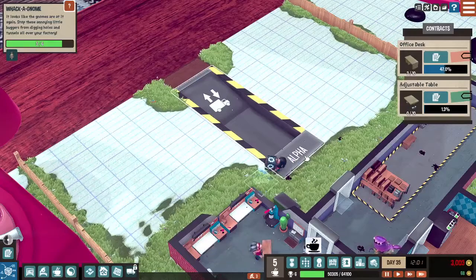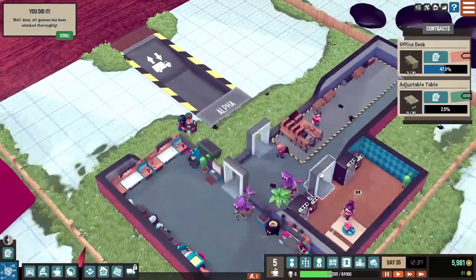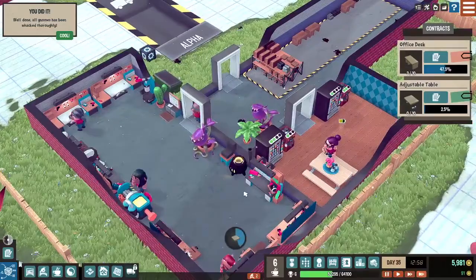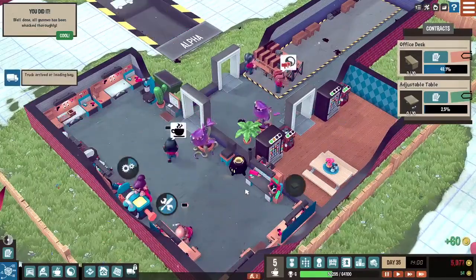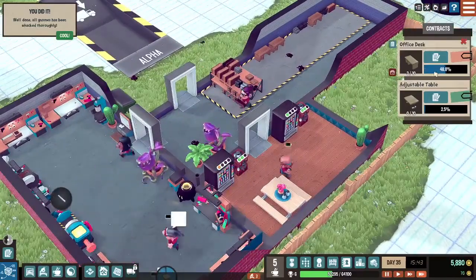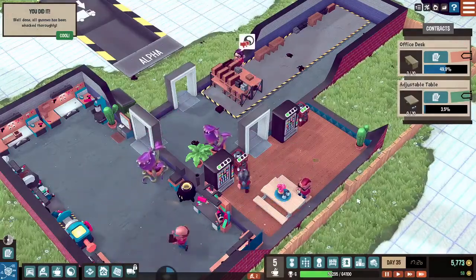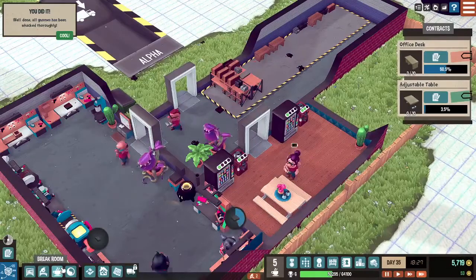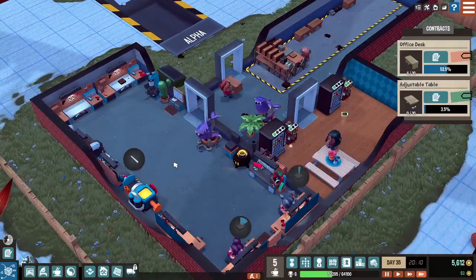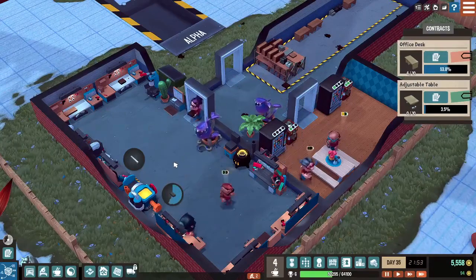Let's speed up a little bit because otherwise the gnomes — there we go, got all the gnomes! One of you is breaking — yes you are, but I didn't ask you for a service routine, but that's fine for now. Our desks are going great, adjustable table is doing great, and people are enjoying their breaks — which is lovely. I need some entertainment in there at some point. It is a little bit of a sad break room, but it works — people are having their breaks and enjoying it.